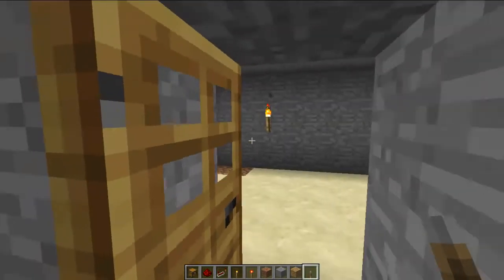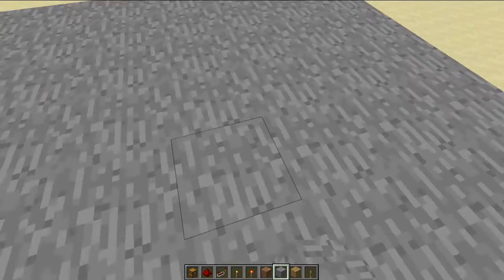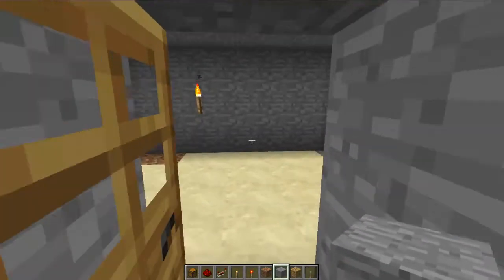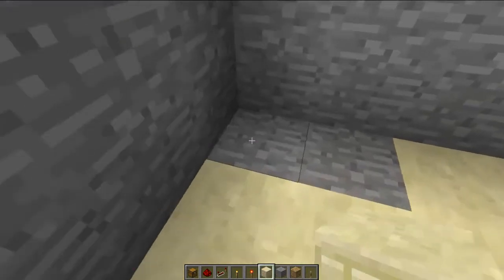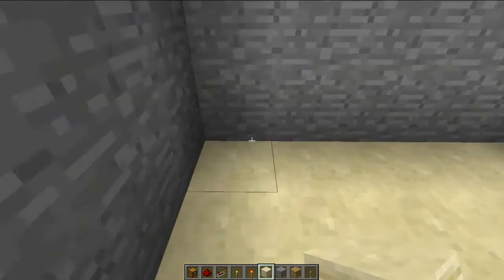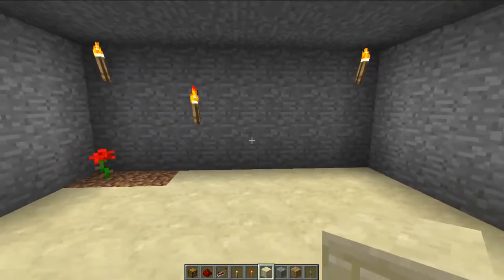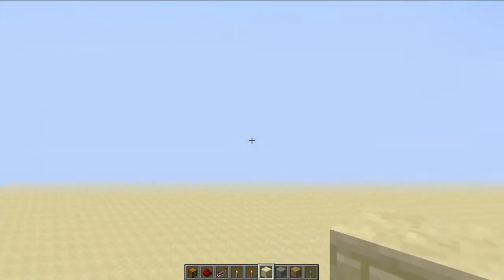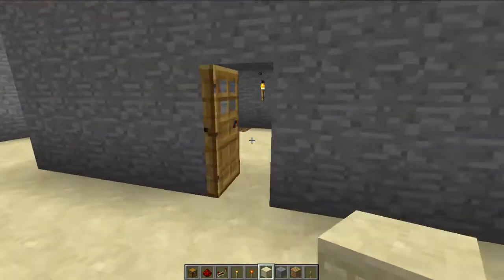So I'm here to talk about this grief-proof house. This is the series we're going to be doing, and it's going to be pretty much how to make it so griefers can't get your house and they can't get your valuable stuff. This is just the first episode, this is one part, and I'm going to show you how this works.